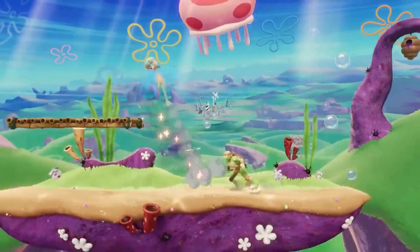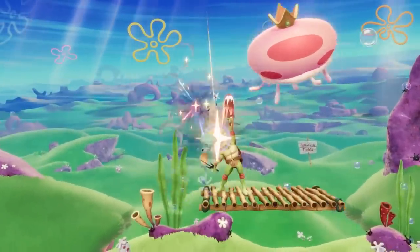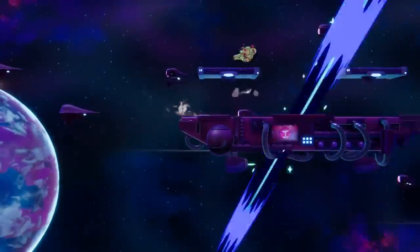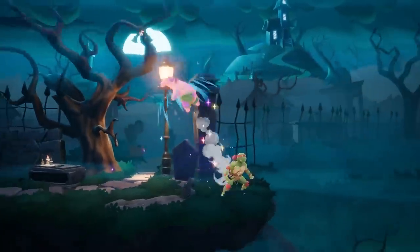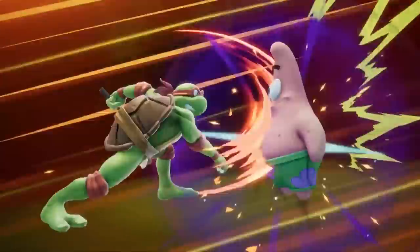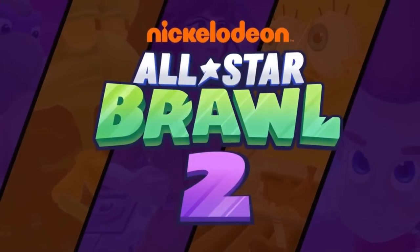Quick reflexes and even quicker thinking are key to taking control of this fearsome turtle. You'll need to be able to react on the fly to your opponent's options, and make good use of each of his tools to maximize his combo game. If running around at breakneck speed is your style, then pick up Raphael and hit the dojo.